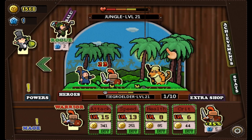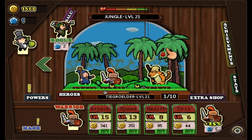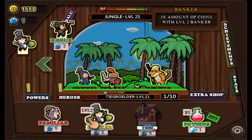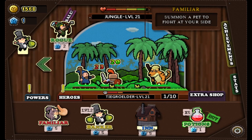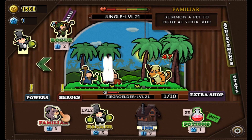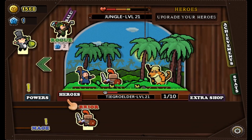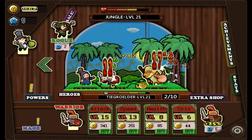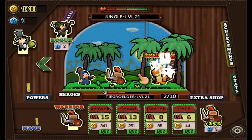I really like the art style of this game, it looks really neat. I don't know — another five gems, but I think if I get another five I'm gonna put them into the Familiar because I want more damage. As much damage as I possibly can get — I want to kill all of these animals.